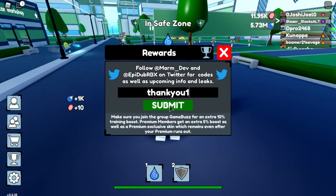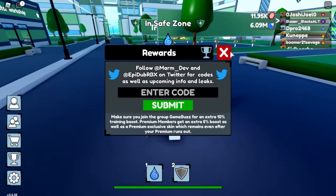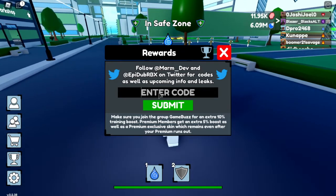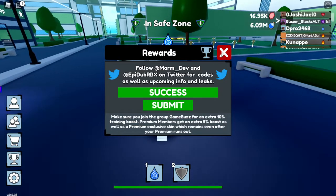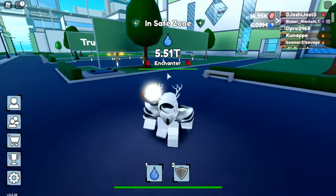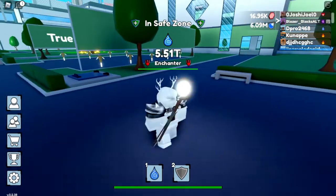The first code is 'ThankYou1' — it gives around 300K mana. And the second code is 'ThankYou2' which gives 5K gems. Make sure to use these right away because they might expire. As you can see, it gives me 5K gems.